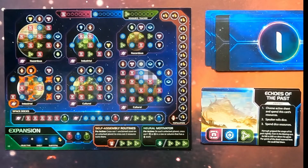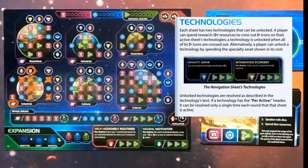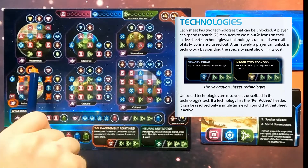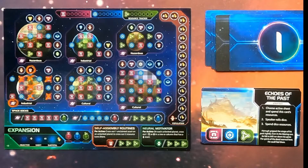Since we did unlock a specialty asset on this card, the next thing we'll do is talk about technologies. You can see them down here on the bottom of this sheet — they appear on the top or bottom of all the different player sheets. At any time, you can spend resources or assets to unlock these technologies. For example, we could spend this specialty asset to unlock Self-Assembly Routines, which would let us cross out one unclaimed asset on an unlocked planet to cross out two resource icons there. We're going to hold off on using it for now, but that's how technologies are unlocked and how we gain the assets to unlock them.